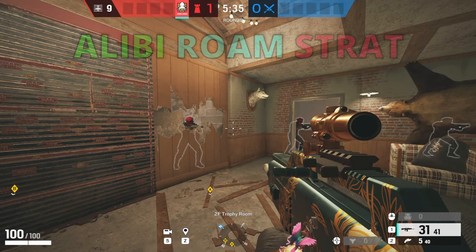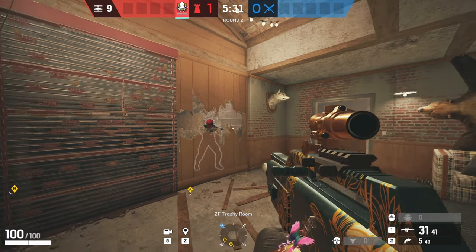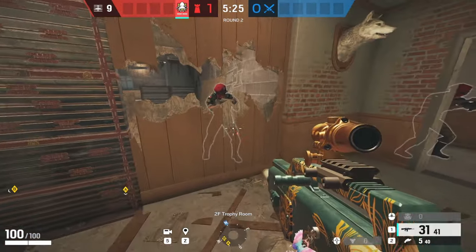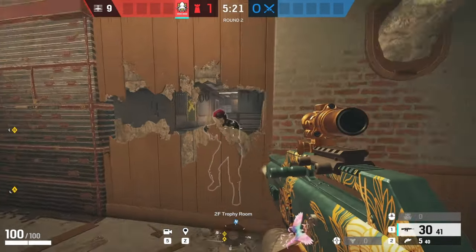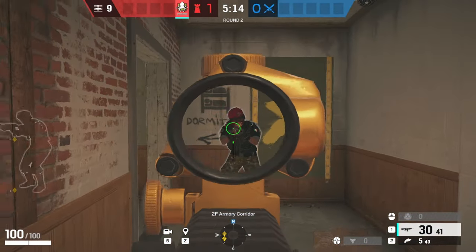Starting with our first strategy on Oregon, you want to play Alibi, and it's better to play with the shotgun because you can make holes and rotates easier — with the Bailiff it just takes super long. You want to reinforce the attic wall, make some peekhole barricades on the right side, and throw your Alibi prisma right there so attackers outside will get scared. Place the second one on this window but throw it from the other side so anyone coming up the staircase will get scared.